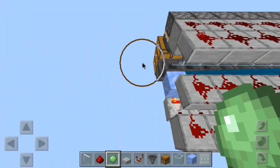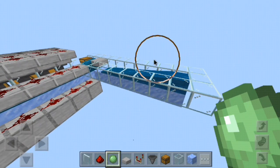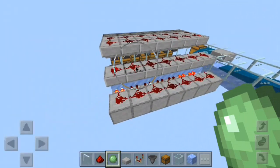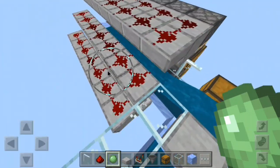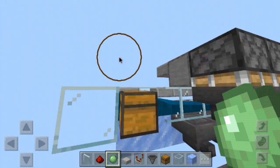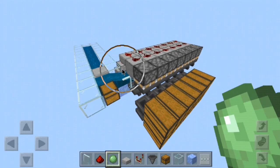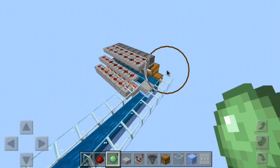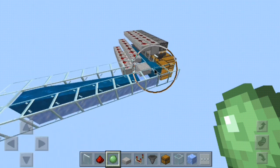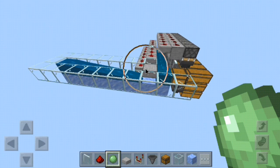Have the stream come down to the end and loop back around to the start so it keeps going in a solid stream, because these hoppers can only pick up a certain number of items per second. If you have a really fast farm, a lot of items will get missed. Anyway, I hope you guys enjoyed this quick tutorial — it's more like a showcase than anything. If you did, please leave a like and subscribe, and I'll see you all in the next one.